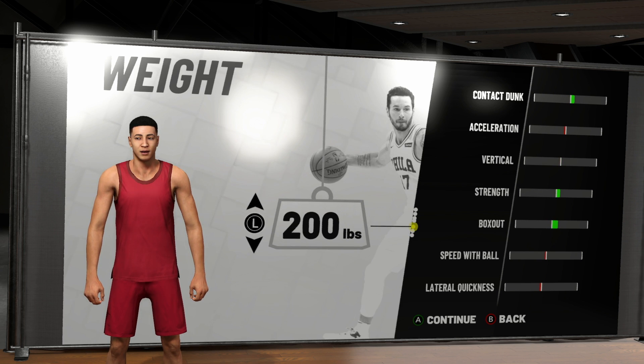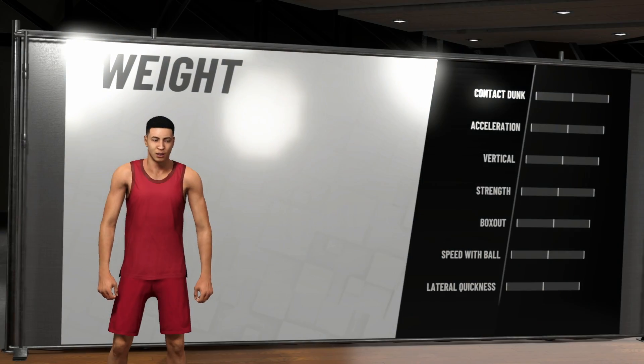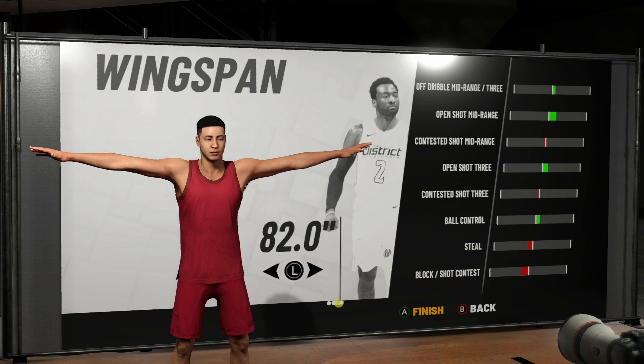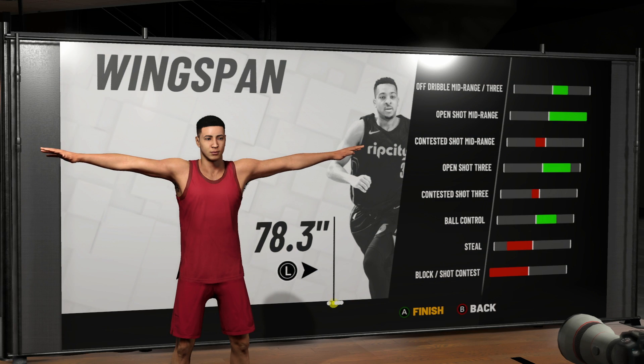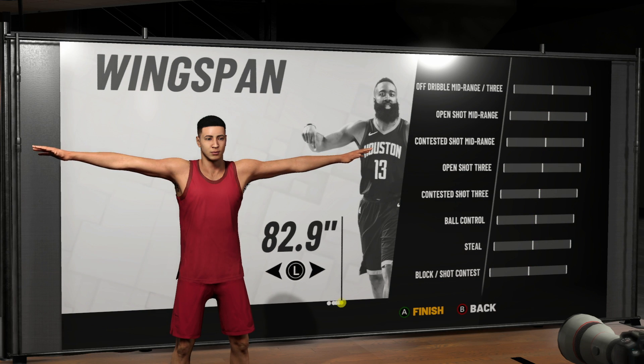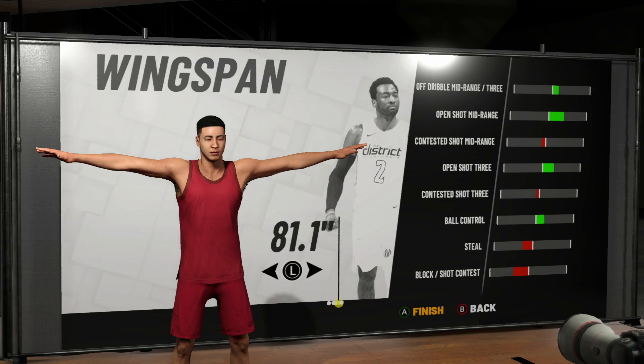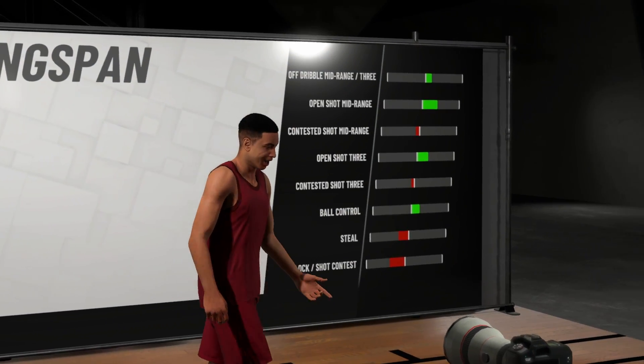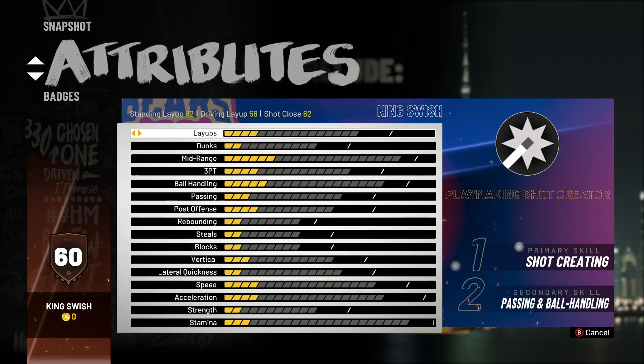For the weight, you don't want to go too high because although you'll be a little bit stronger, you're going to be a whole lot slower. And you don't want to go too light or you're going to get crushed on defense. So I decided to keep the weight at neutral. For the wingspan, you want to be real careful — I feel like this has the most influence on your final stats. I've only gone two ticks to the left, making my arms a little bit shorter, but in return I get a lot better shooting stats and my ball control goes up, which means I might be able to speed boost a whole lot earlier.